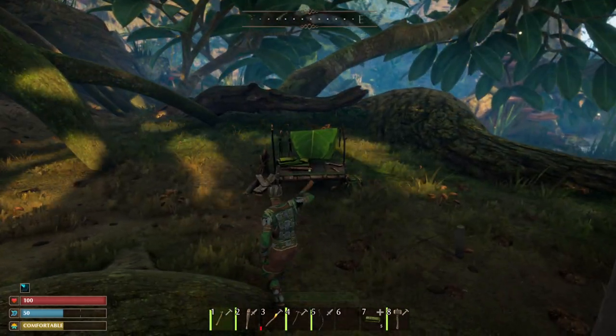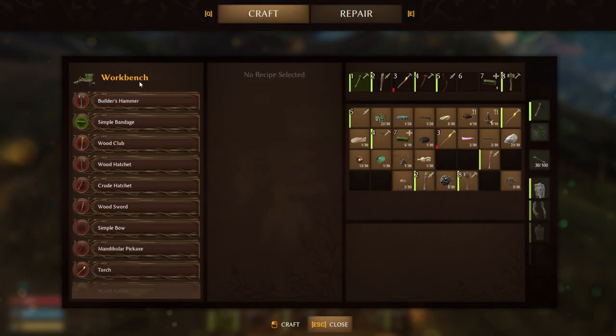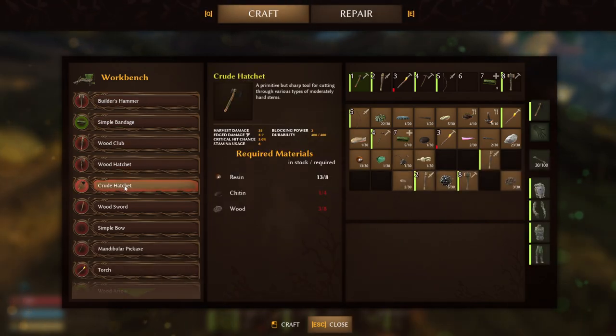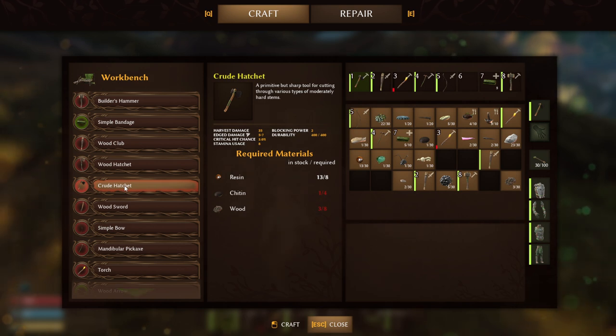Welcome back citizens. As you can see, we've got a new hatchet, and as we progress in the game we get the resin, the chitin, and the wood.